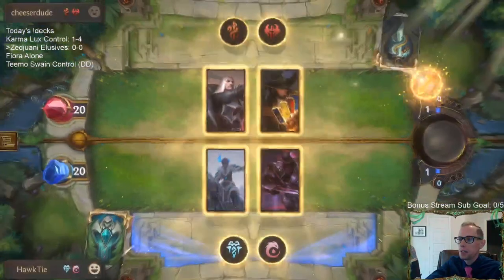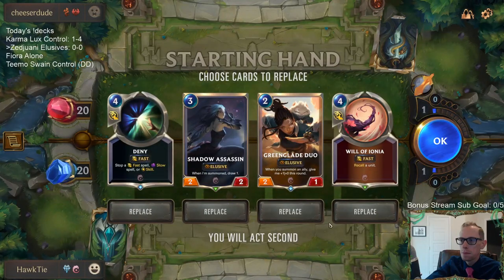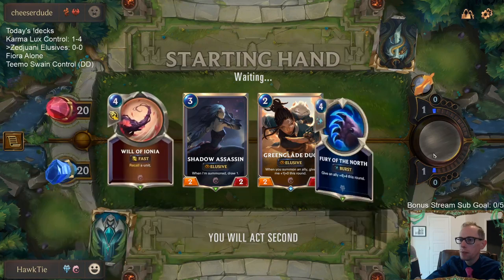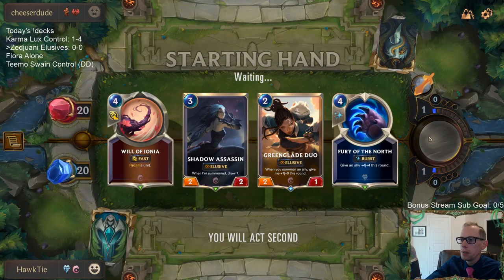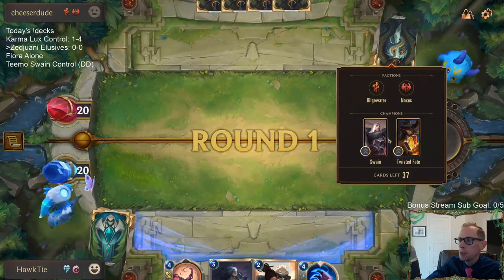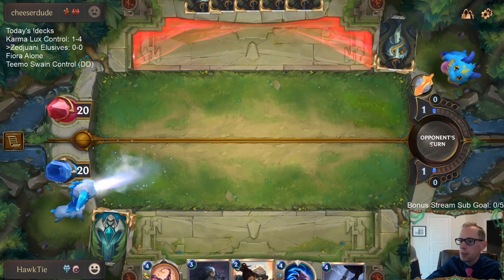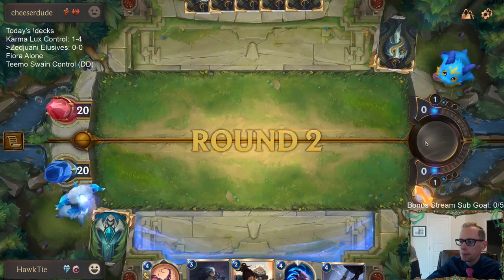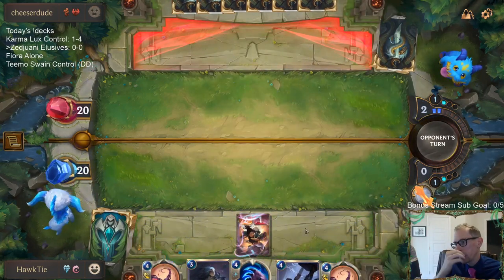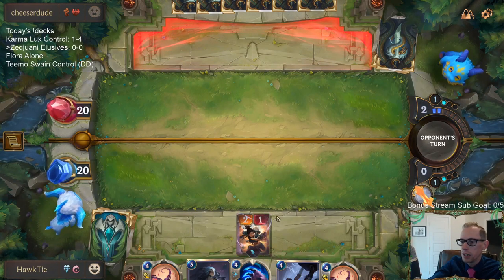Our first game is going to be against Twisted Fate Swain. We're going to get rid of these two and keep those. Honestly, Green Glade Duo isn't the best here against this kind of deck — this Bilgewater toxas deck — they're going to be doing one damage a lot. Maybe I should be mulliganing Green Glade Duo. Wheel of Ionia is definitely not a card that I want, and that's why I mulliganed it away.